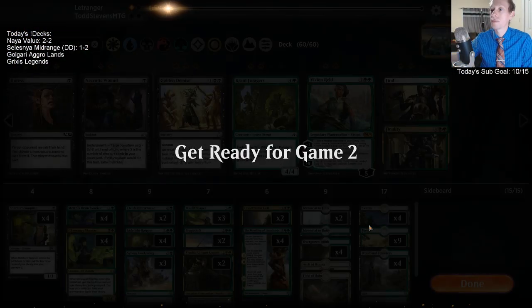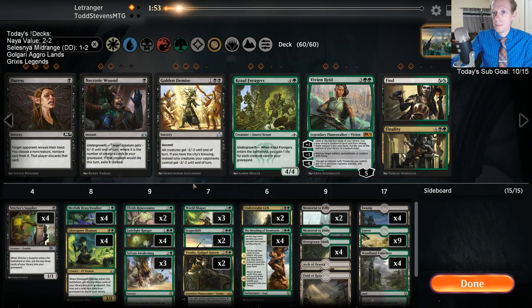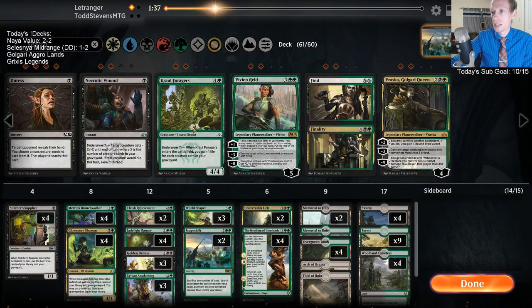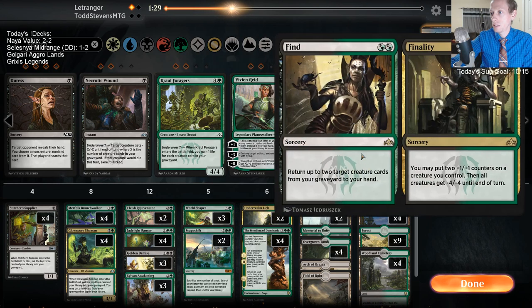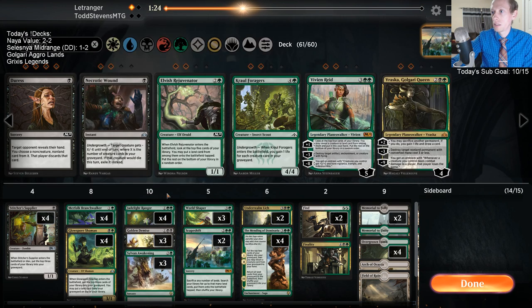Dominaria wins the pack poll. Seems like a good matchup to bring in Golden Demise — they're just Green-White tokens. So we want Golden Demise. We're going to take Vraska out — they're going to kill our things by attacking. Let's have Golden Demise and Crow of Dark Tidings. Find // Finality — yeah, Find // Finality should maybe just be in the deck in general.